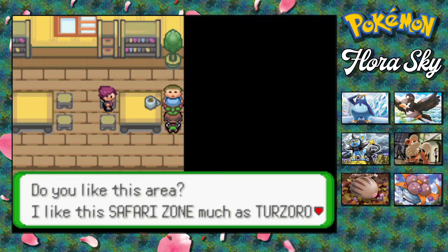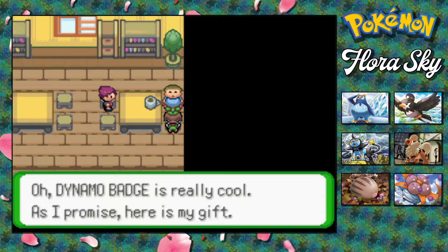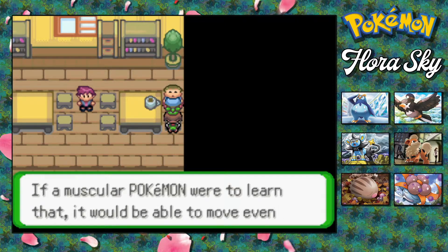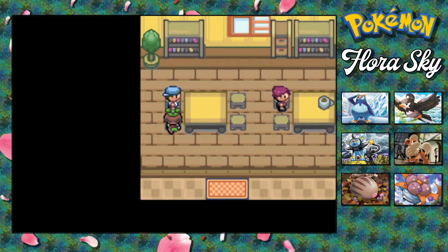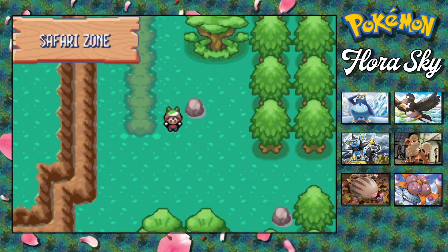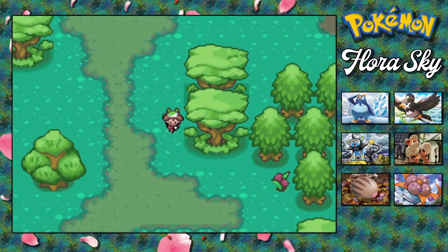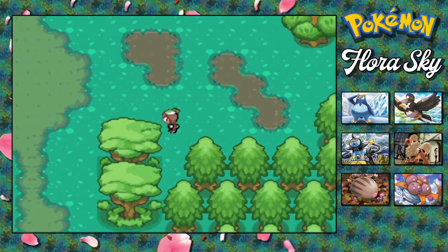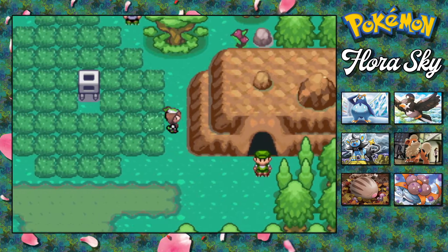Do you like this area of the Safari Zone? I like the Safari Zone as much as Turzo City. I view into the Pokemon Gem in the city. If you have the Dinobo Badge, I'll give you a gift. Ah, the Dinobo Badge — it's really cool. As promised, here's my gift. I don't remember if we actually came in here and talked to this guy before. But apparently you needed to come in here and talk to him before you did the gym, which you didn't have to.